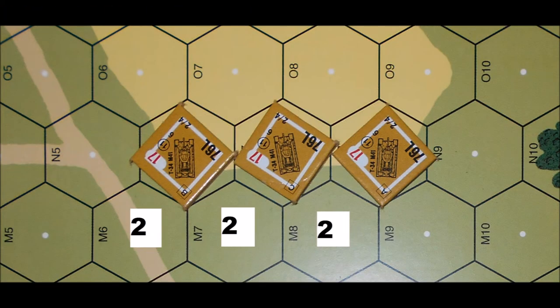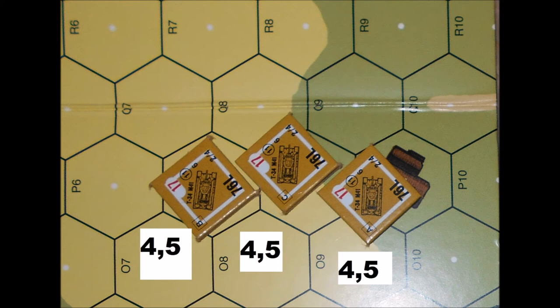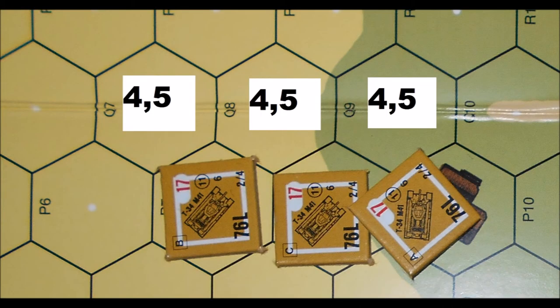They all move into the next row of hexes for 2 MP. The next hex for 3 MP. Now, one of the tanks is going to bypass the house for 2 MP. All three of the vehicles will spend those 2 MP. While the one tank is bypassing the house, the other two tanks can turn 1 hex spine, spending those same two movement points.